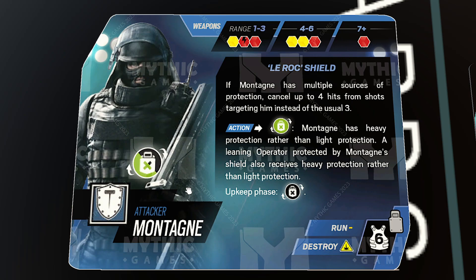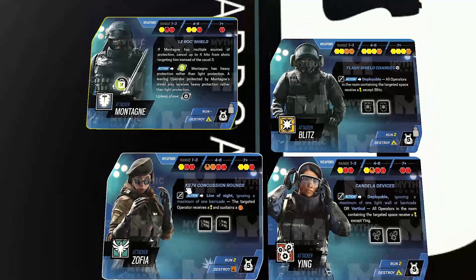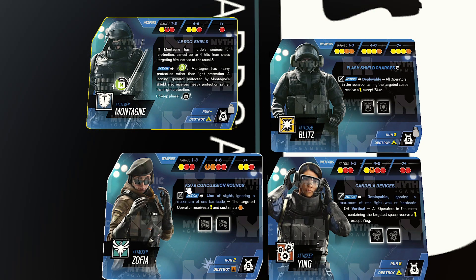There's honestly only one way to break this, and some people might be a little upset — but if you're going to run Monty, there's only one way you need to be running him, and that is with operators who can flash. Helping Monty today we've got Blitz, Ying, and Zofia — three attacking operators who are really good in close-to-mid-range gunfights and all have flash.